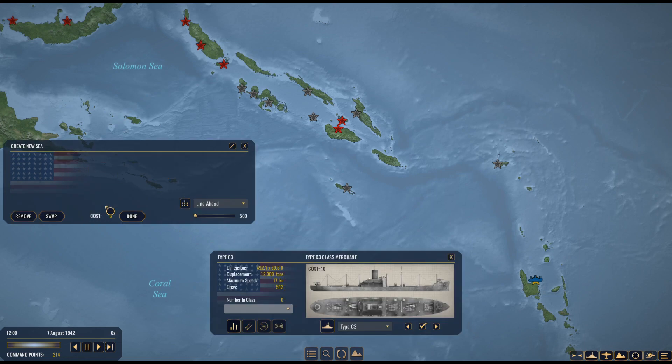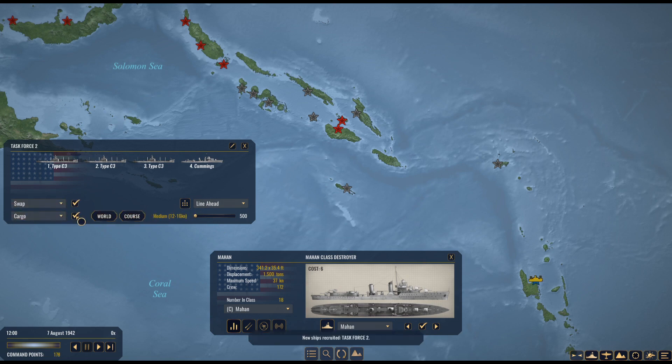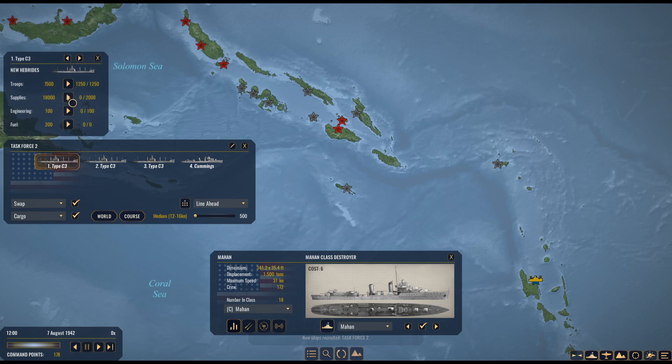We've got one task force on the way. Now we create a second task force — another three C3s with another Mahan-class destroyer escort. We load them with troops and supplies and send them up to the Santa Cruz Islands. I'll hold off on engineering for Santa Cruz for now since I'm not sure I'll be building it up.